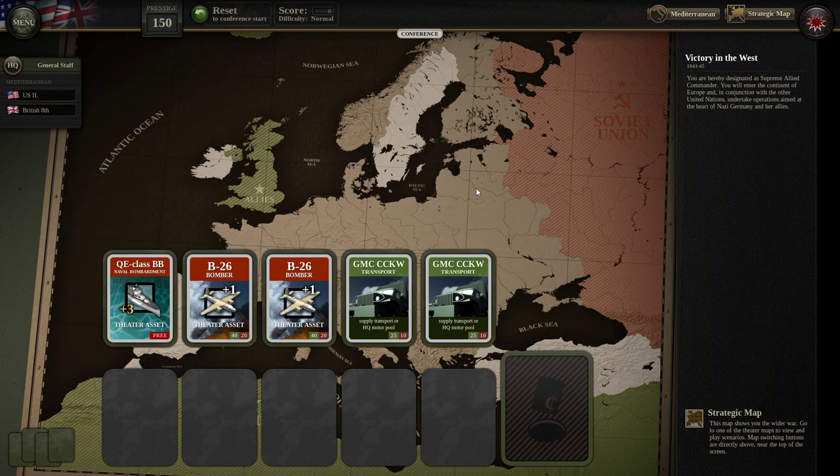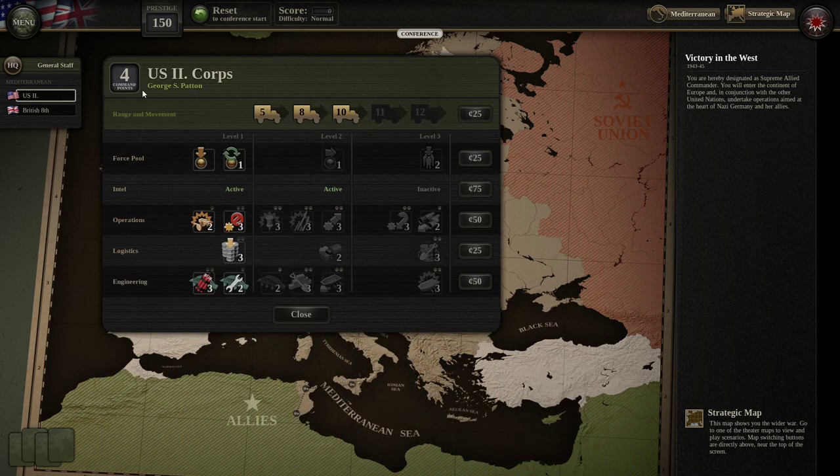Knowing a little bit about this, I know transports aren't super needed in the early missions. I'll probably buy an extra bomber asset. But let's take a look at our headquarters and see what we should upgrade. I'm not too concerned about transferring steps or security units at this stage. However, having feint attack and set-piece attack operations is super important. So we're going to go ahead and purchase those.